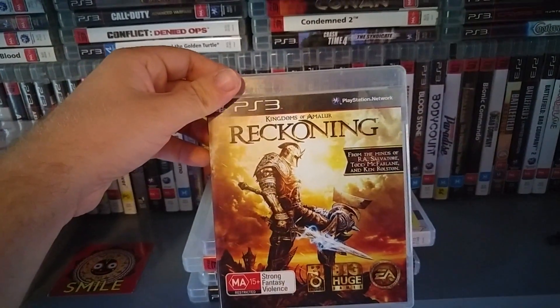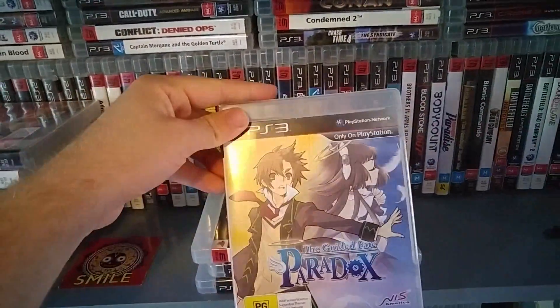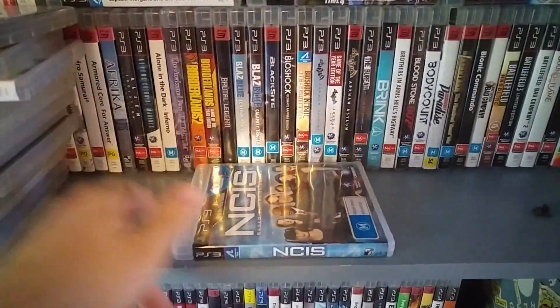Kingdoms of Amalur: The Reckoning — I've heard good things but need to sit down and play it. Guided Fate Paradox. Fantastic Four. LittleBigPlanet 2 the Exorcistion. And NCIS. Alright, third shelf — actually past the halfway point. Two shelves down, two to go.